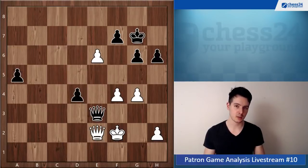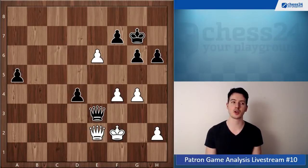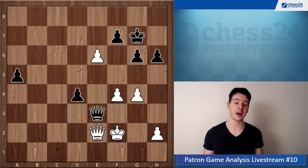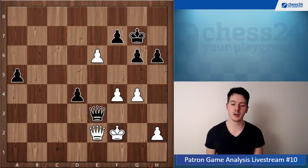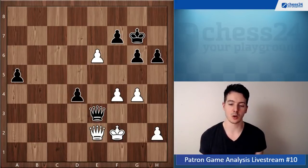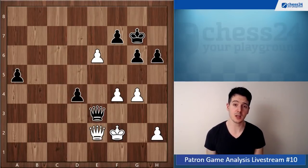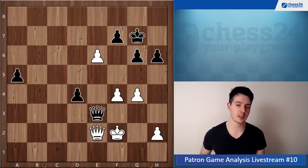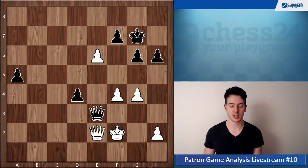That being said, the position was about equal and you played quite decently. We reached this constellation of queen and rook against queen and rook, and there you chose this unnatural setup — at least to my eyes — putting the rook on d3 and the queen on d1. I think this was maybe the root of your later problems because you lost some time and allowed black to get his queen to the active square on c4.